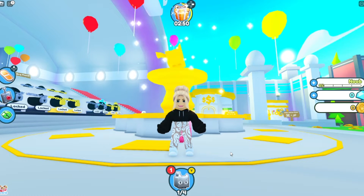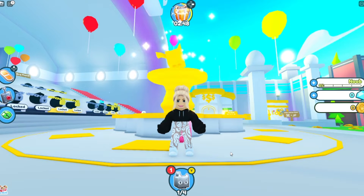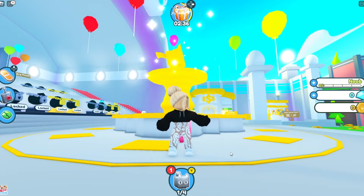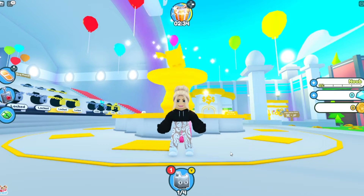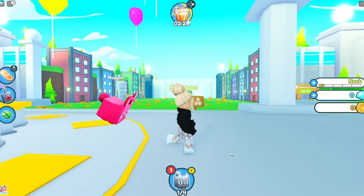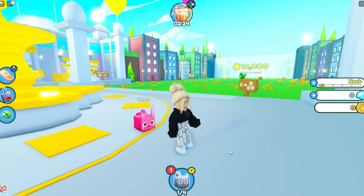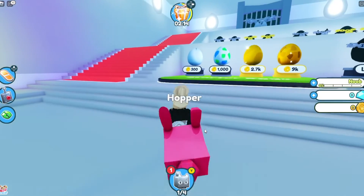What's up gamers, welcome back to my channel! I'm SheGames and today we're playing Pet Simulator X. You can earn coins, open eggs, collect pets, enchant and upgrade, unlock worlds, and trade pets. Let's get started! I chose the bunny and named it Hopper — you can choose from a bunny, a dog, or a cat.